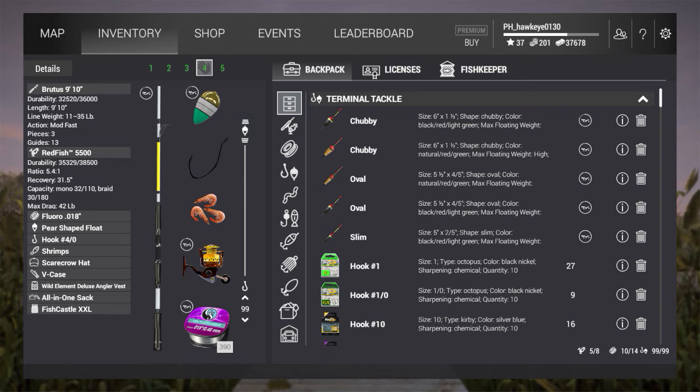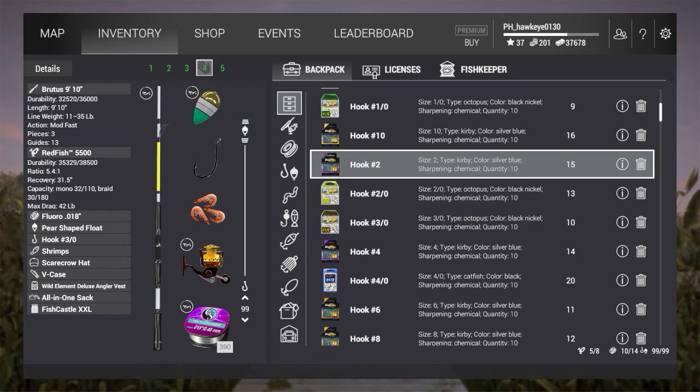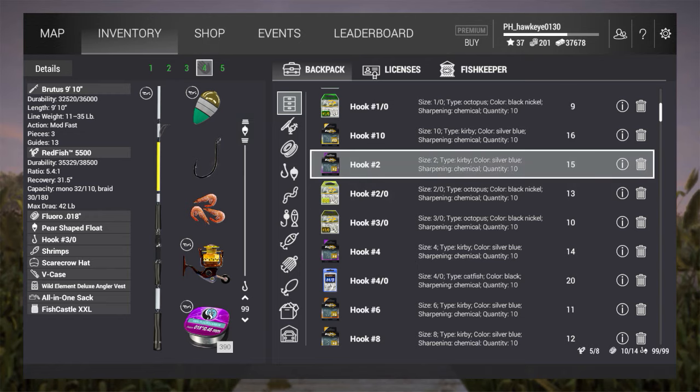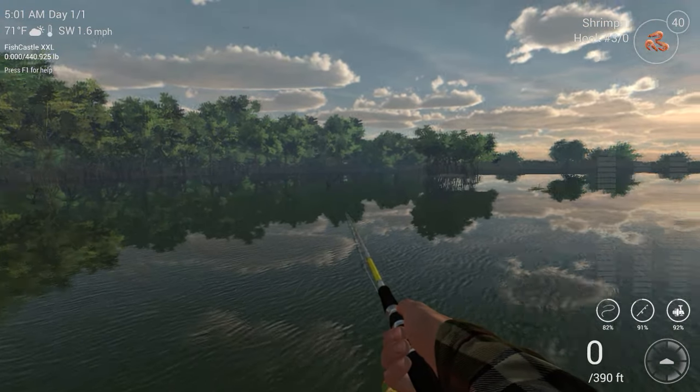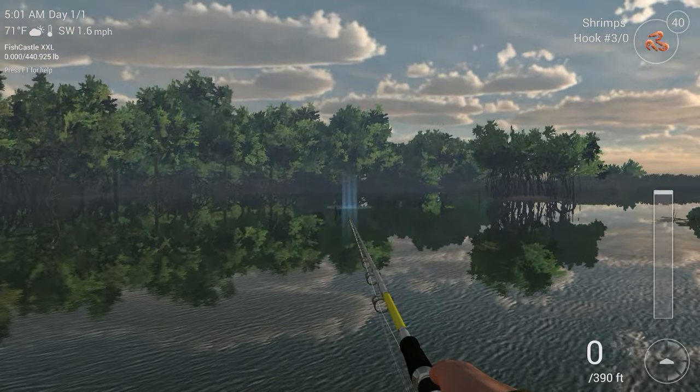It also goes after small fish, so we'll start with the shrimp. I've got my lead set to 99 inches and we're going to start off with a three-knot hook, because the mouths on these things look fairly small. Anyway, let's get on to it — let's start with the shrimp.